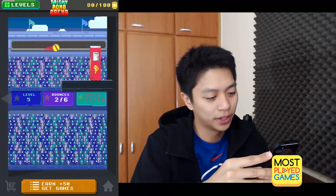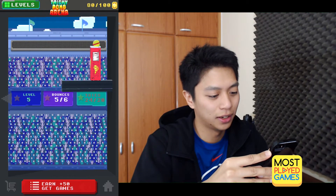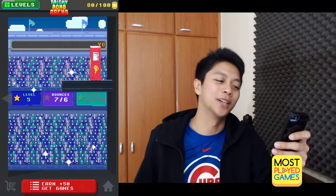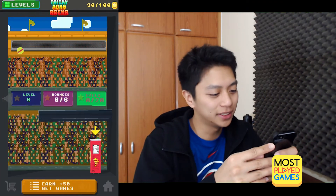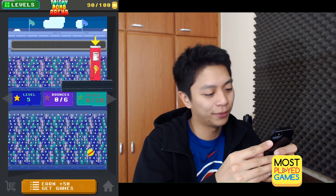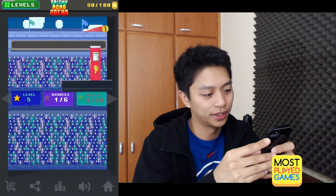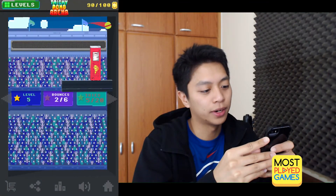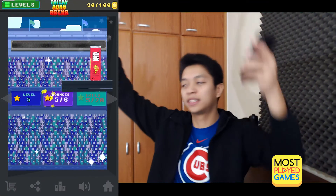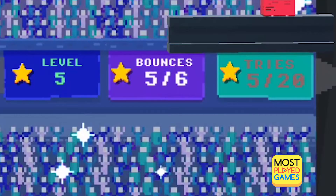I'm just gonna try and get through this. We're gonna get those two stars. Kobe! 7 bounces? You know what, we're gonna go back. We gotta get at least two stars on this one. A little aggressive here. Come on. That backboard seems to be helping — and there it is! Three stars!